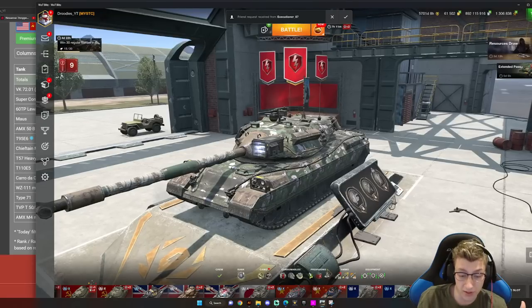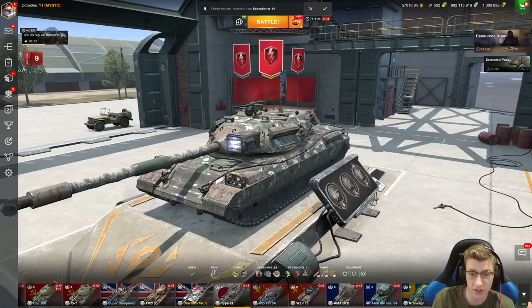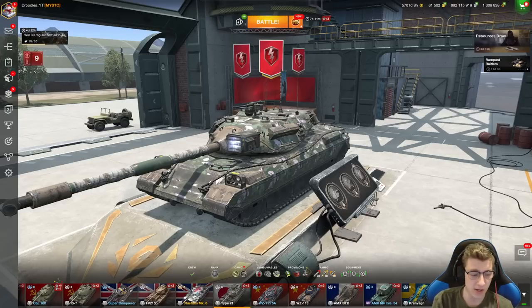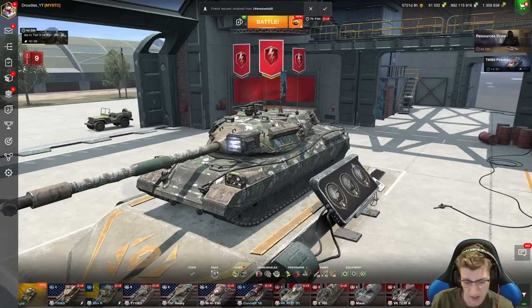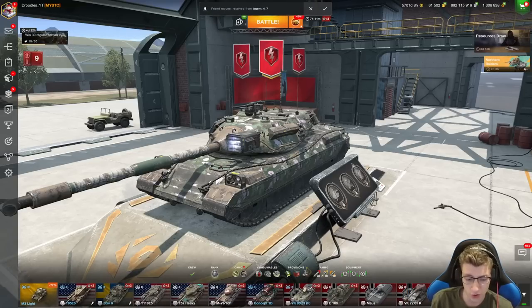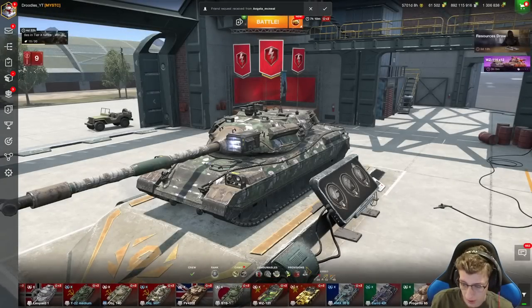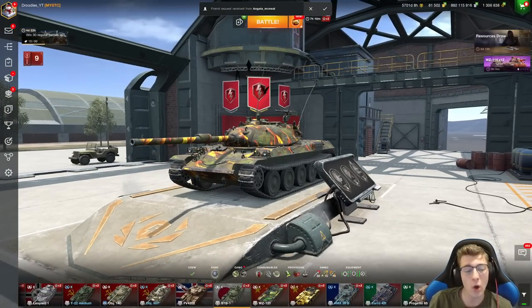First thing I gotta do is bring up Blitz and swap my tab. There you go, now we are on World of Tanks Blitz. I'm gonna pull out a fairly generic tank, just so that we can use this as an example. I'm not gonna pull out a premium, something on the tech tree. I've done the E5 — I did a video on that not too long ago. How about the STB1?